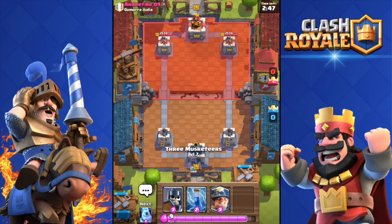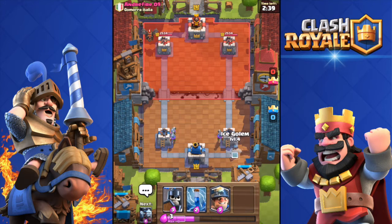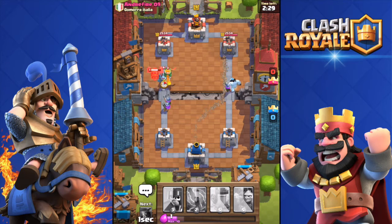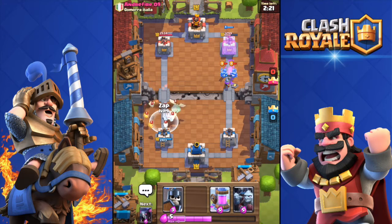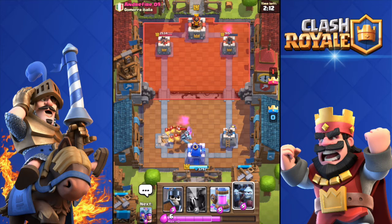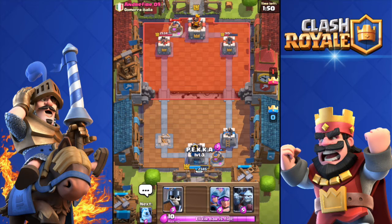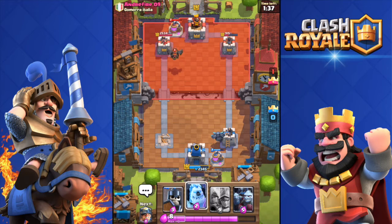Third battle — I don't have my collector yet so I throw in three Musketeers then the Ice Golem. The opponent deploys a Lava Hound. I put my Ice Golem out and use my Miner. He pushes with Mega Minion, Baby Dragon, and Lava Hound — that's an actual problem. He gets my tower. His tower is at 900 health.